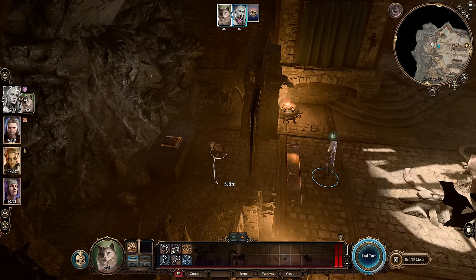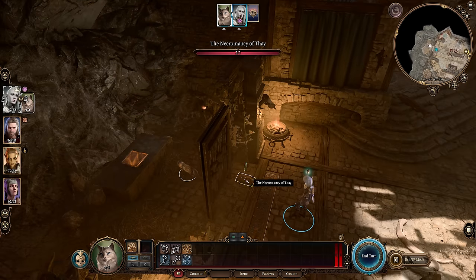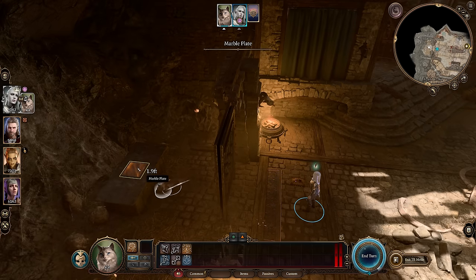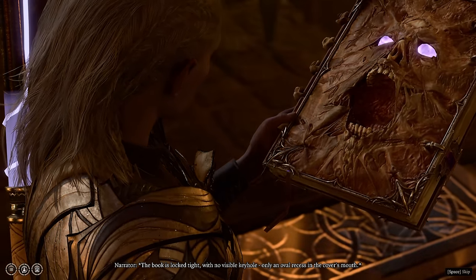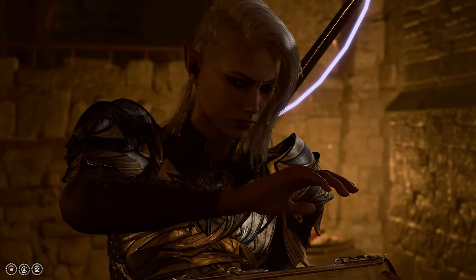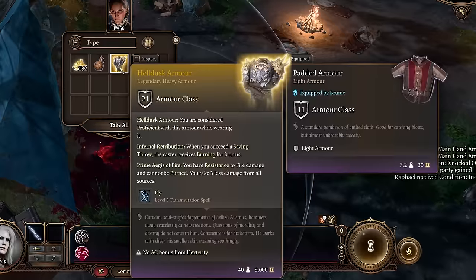Next up is how to retrieve items behind barred doors the sneaky way, possible thanks to Find Familiar. If you summon a cat familiar, this pet can actually jump through bars and move stuff around. One use case is at the Necromancy of Thay — maybe you can't lockpick, so you summon this familiar to jump through the bars and drag the book to you on the outside, completely circumventing the need to lockpick. If you ever find a barred locked door you can't open, try sending a cat familiar through to drag whatever's on the other side to you.